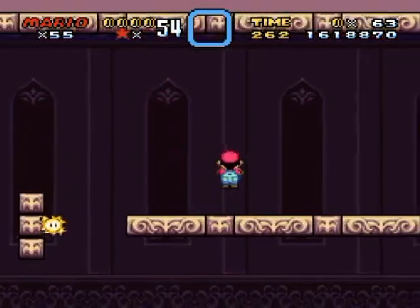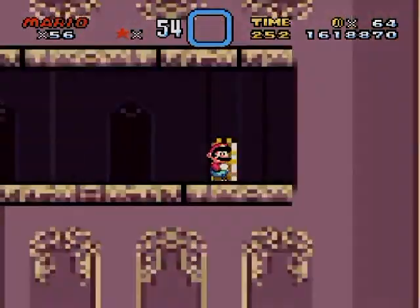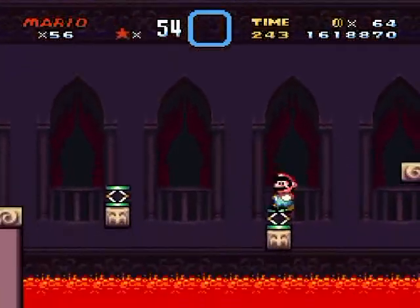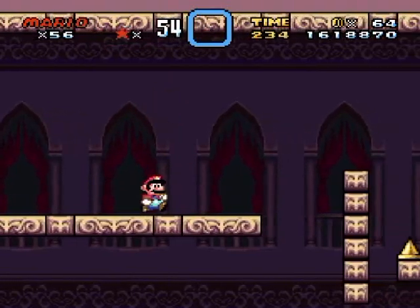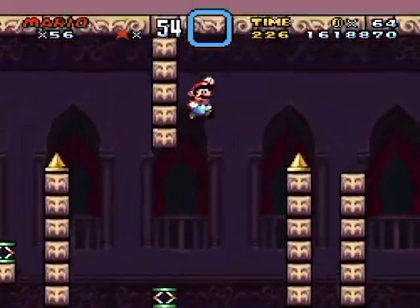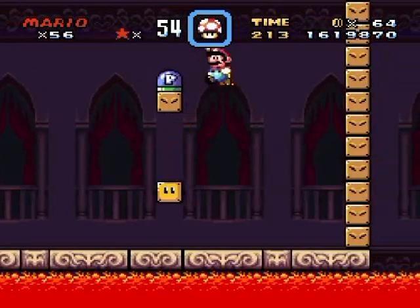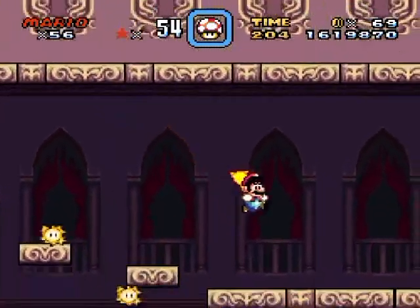This castle isn't as hard as I remember, but then again I've gotten a lot better at Super Mario World than I used to be. There's more — this is probably the hardest part of the castle. Watch for saws; they somehow have a mind of their own and pop in at the most inopportune times. Cape! Don't hit that bottom block or you'll regret it — it's a spin block.